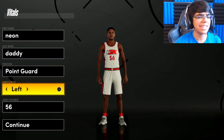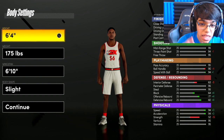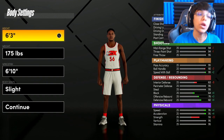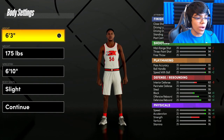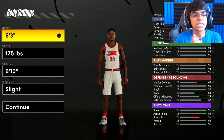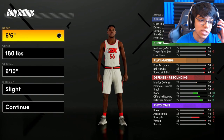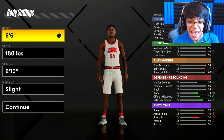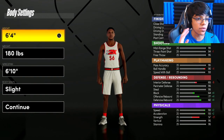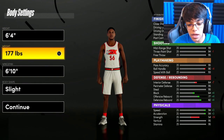It's a point guard — left-handed or right-handed is really up to y'all, whatever you're feeling. Here's the first thing: you have to go 6'4" this year. 6'2" and 6'3" are not the wave anymore — they're just not ideal. Some people are even making 6'6" builds, but 6'6" in my opinion is way too tall and makes you very slow. Do not make the 6'6" builds — go 6'4". 6'4" is the perfect middle ground.